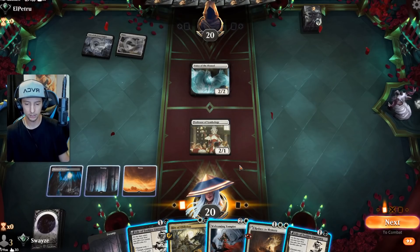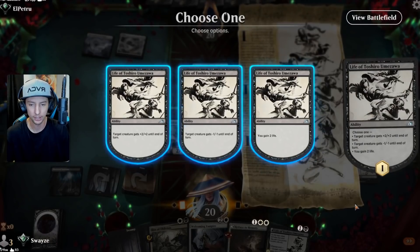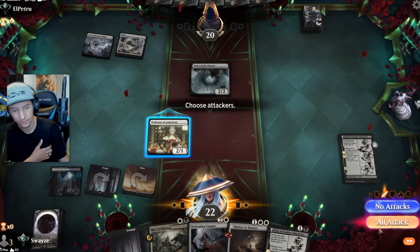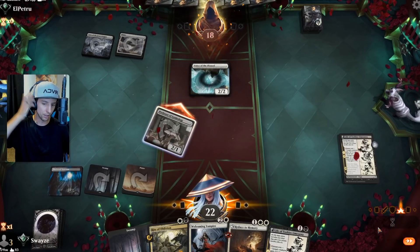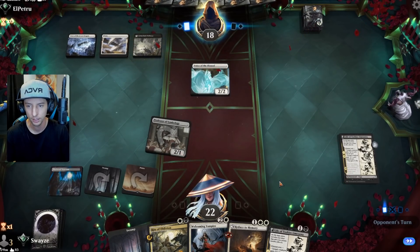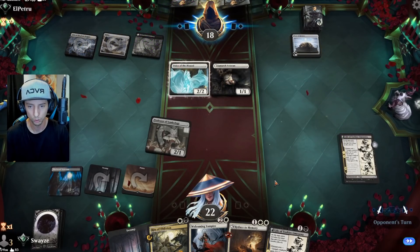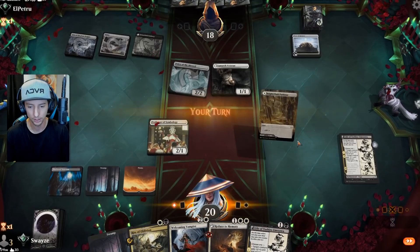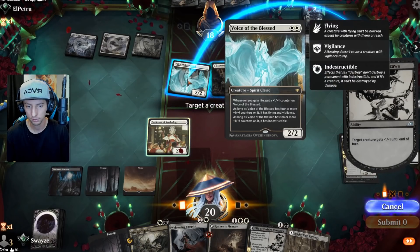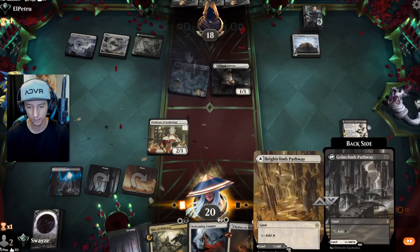I think I'm still going to play the Toshiro here and go for the life gain. No attacks, but yes we will attack — there's no shot we block that because we might want to Rite of Oblivion next turn on the Voice of the Blessed. Interesting to see a Clerics deck though, didn't expect that today. Oh okay, I can definitely Reduce to Memory on that. Check this out — that's a great way to get rid of it!